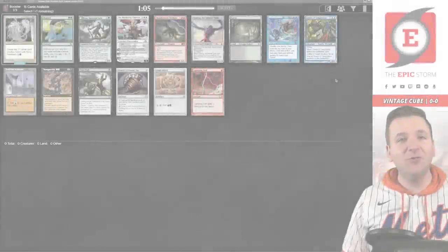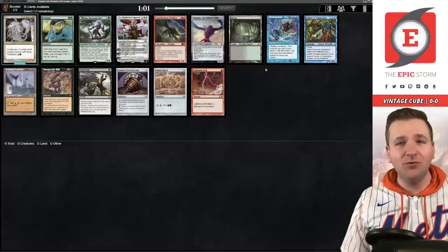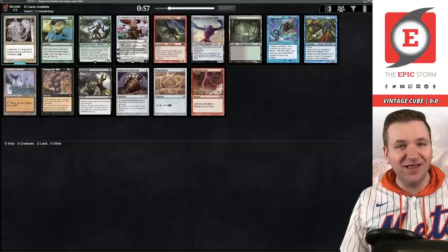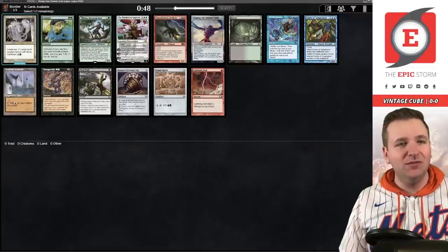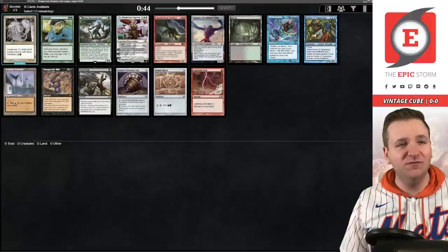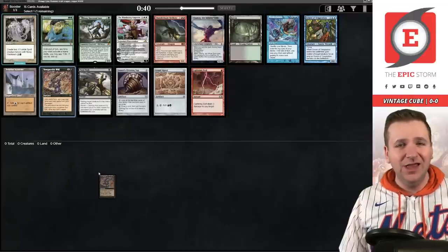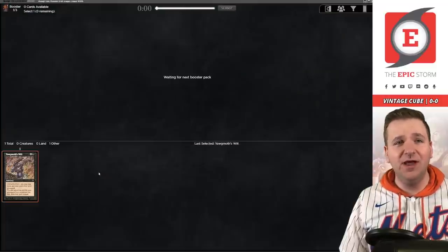Welcome, I am Brian Cook and today we're forcing storm in vintage cube. We have a couple pretty good picks in pack one: Yawgmoth's Will and Mind's Desire, both really exciting. Tolarian Academy is a little bit of a trap if you're trying to play storm in the cube. Top is playable, Fatal Push is playable, Channel not really what we're looking for. It's pretty easily Yawgmoth's Will, and hoping that Mind's Desire comes back to us.